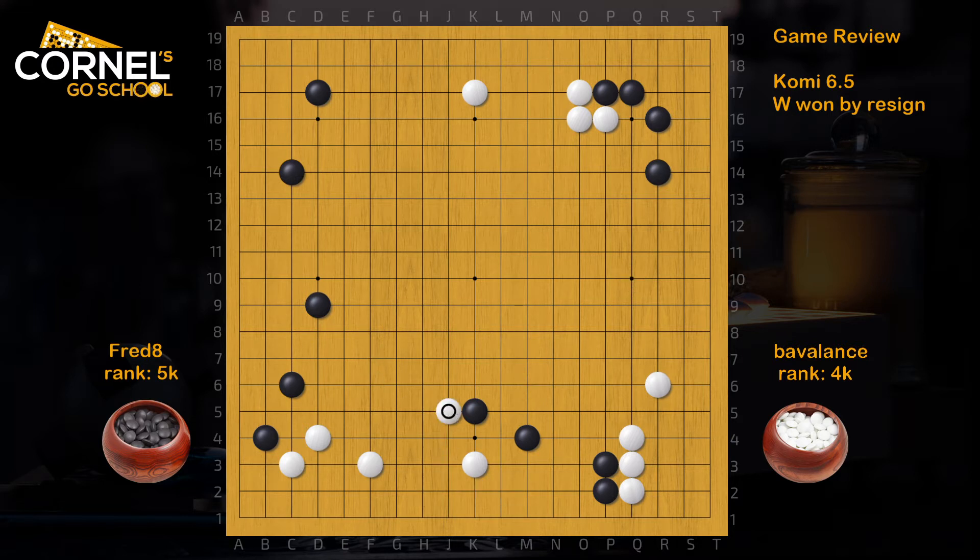So White plays the attach. Black Hane — that's good. White pulls back. And Black Nobi. This Nobi is powerful, but it leaves the cutting point behind, which is quite annoying. And therefore, that's how the problem started for Black in this local area.